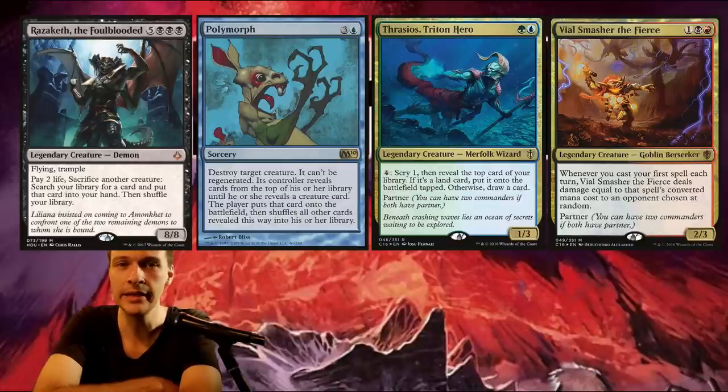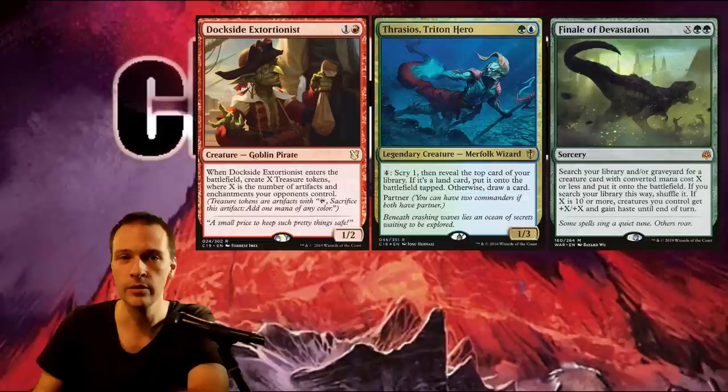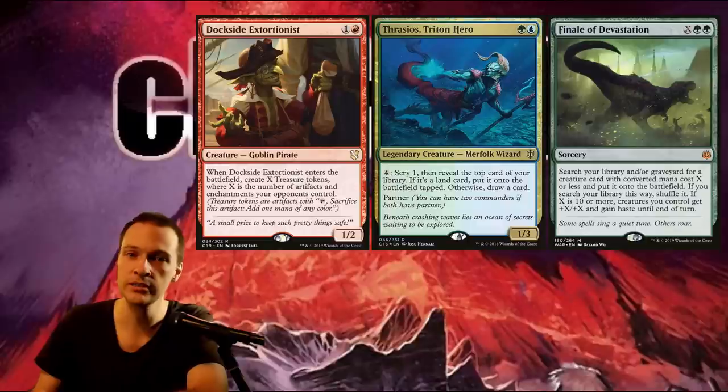But I'm not the only Thrasius Vile Smasher player. With us we also have Tangelo playing his Polydemon deck — it's a polymorph deck that finds Rasa Kef, the only creature inside his deck. With Thrasius to draw out his entire deck, play all creature cards, cast Final Devastation X equals infinite, giving all creatures haste, and attack for X plus X infinite to win.